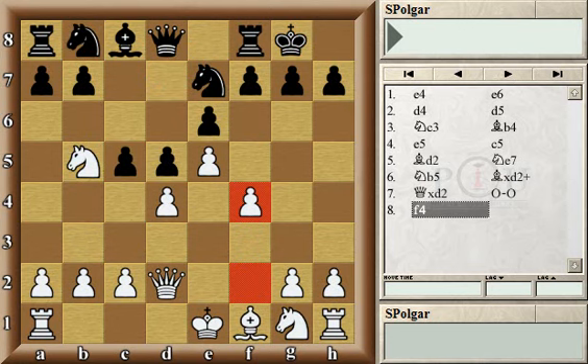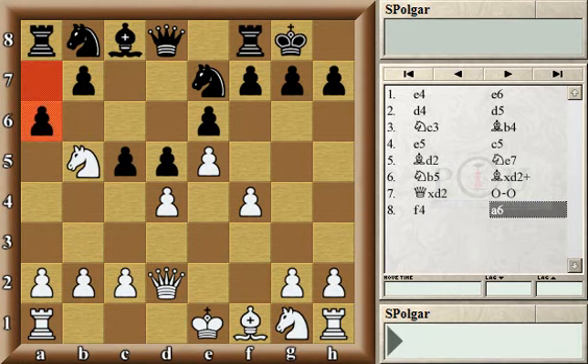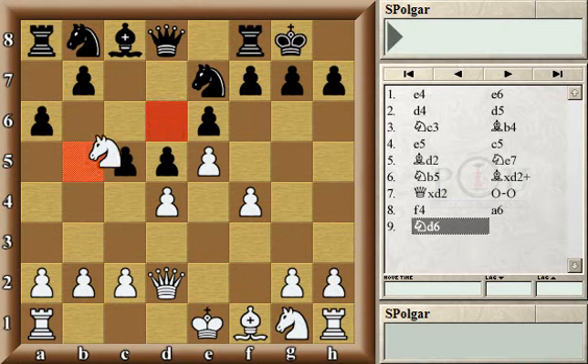On the other hand, in this game white played f4, which is also a commonly played move. Black could trade on d4 right away but chose rather to play a6, attacking the knight. Of course the knight wants to come into d6, and a knight on d6 does not necessarily have an immediate target but is there to paralyze the black pieces and take away important squares from the black army.